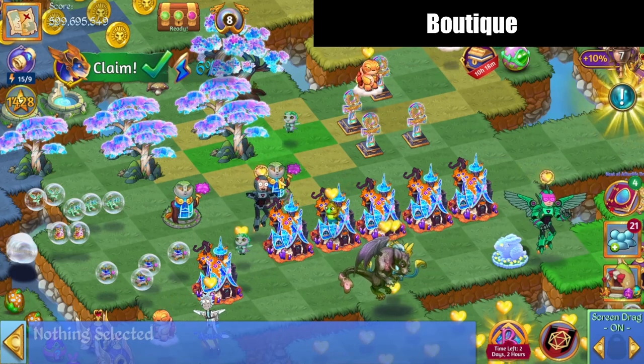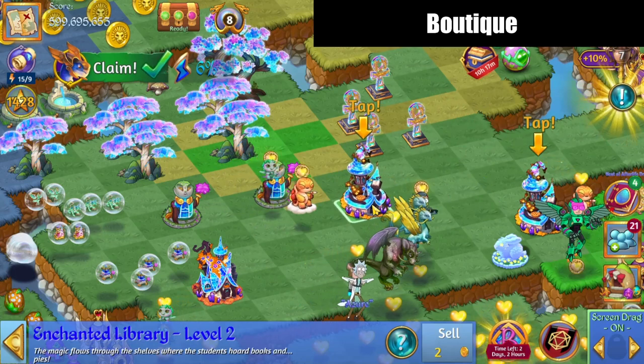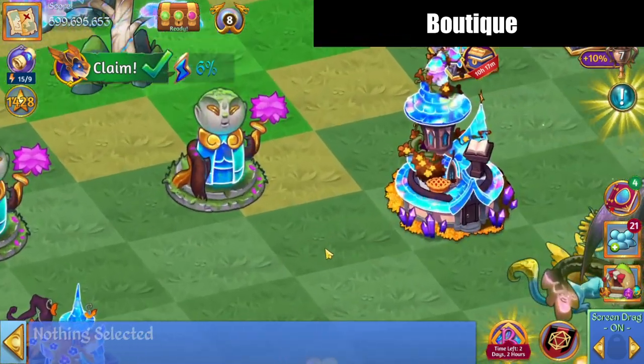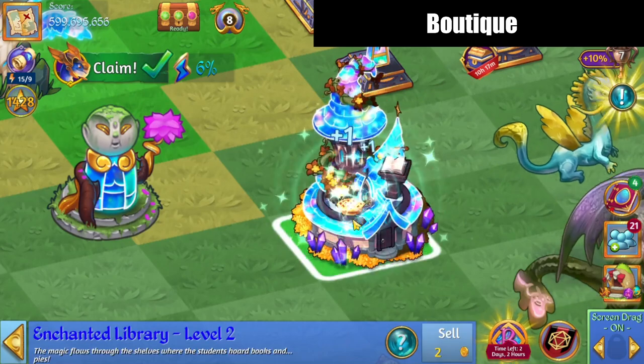Yeah, they're giving me orbs primarily. Let's merge these houses. And there's this enchanted library — that's kind of cool looking, let's get a closer look at that. All right, so that's a big, big spend to get to this, even though it's a neat looking item. Very unique.